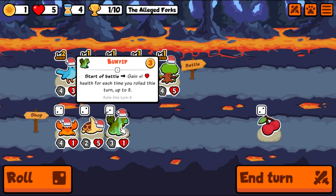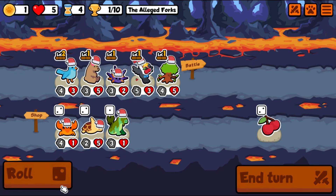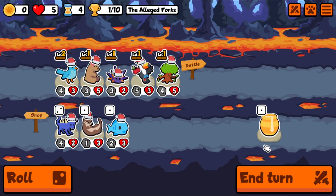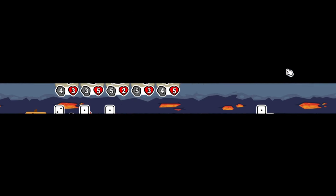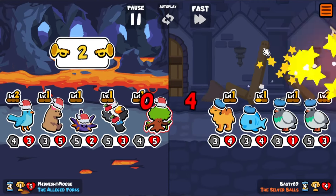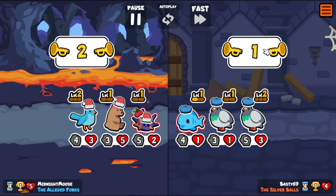Bunyip: start a battle, gain one health for each time you rolled this turn, up to three rolls. This turn: five — that's a lot of rolls. All right, it's not that great. I would have liked six attack on the tree, but if we put it there with the breadcrumbs, you know what happens.